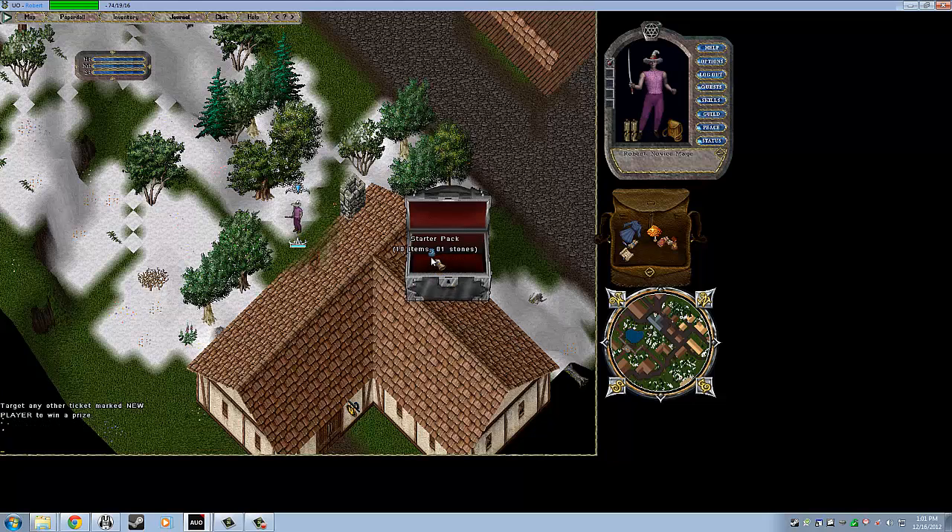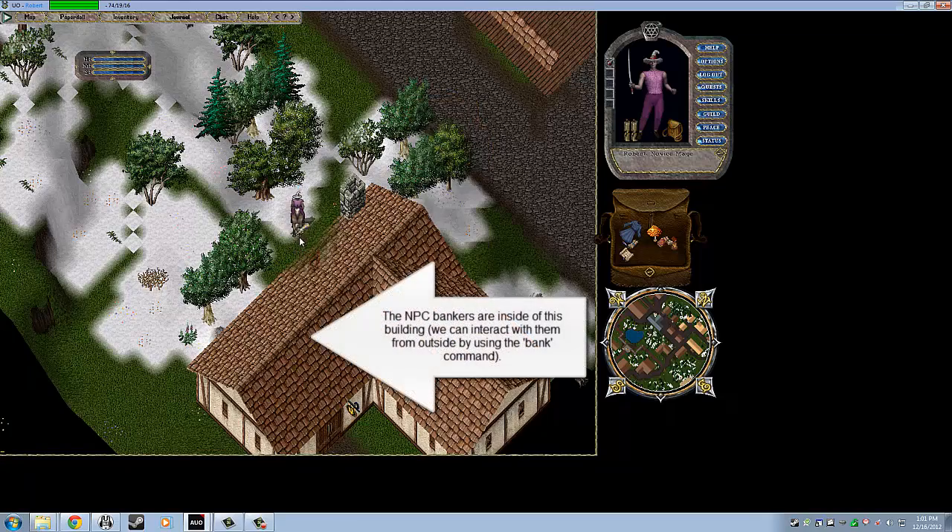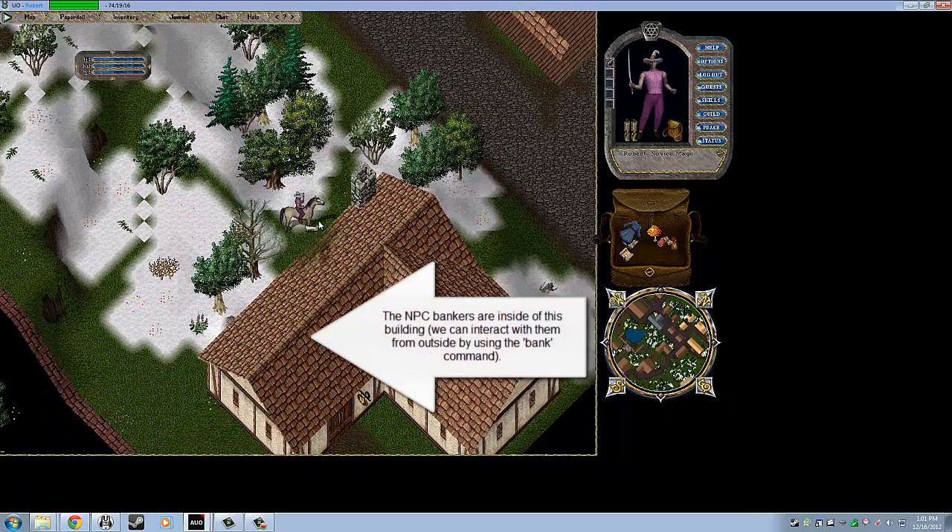The other bag we have here is a starter pack — some items to get us going on the server. The first thing is a horse. We'll left click and drag it into our inventory, double click it, and a horse will appear. We need to double left click on that horse, and now we can move around much more quickly.